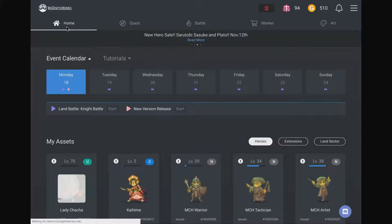In free-to-play mobile games you have VIP levels, and it's very similar to that. That kind of mechanic is very common in Japan, which is why My Crypto Heroes, which is developed in Japan, uses it.